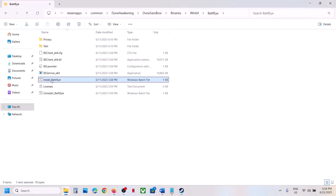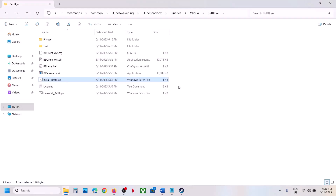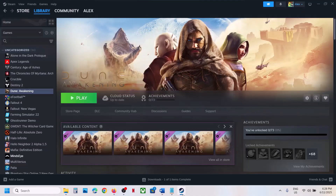Once done, right-click on Install BattleEye and click Run as Administrator, click Yes. Even if you don't see anything, just follow the step. Once installed, launch the game and then check.